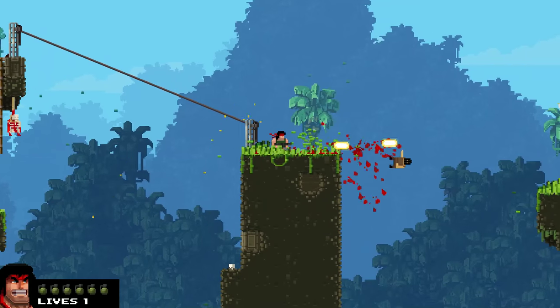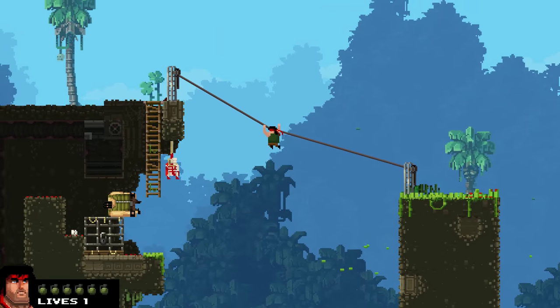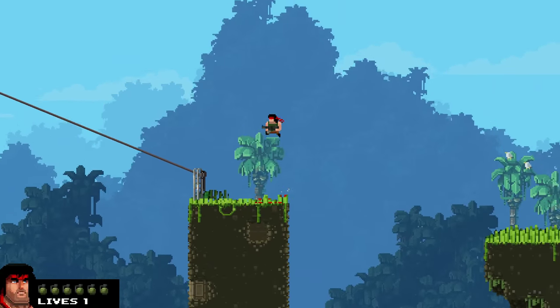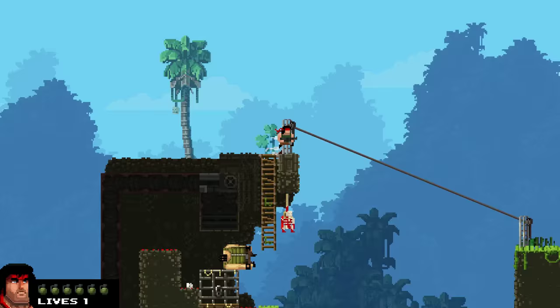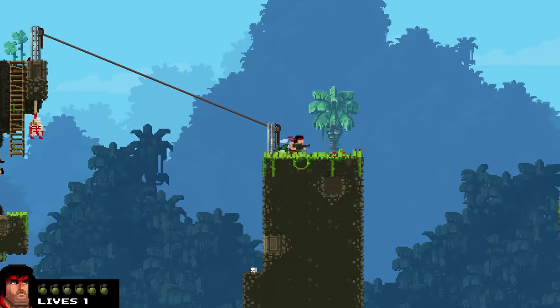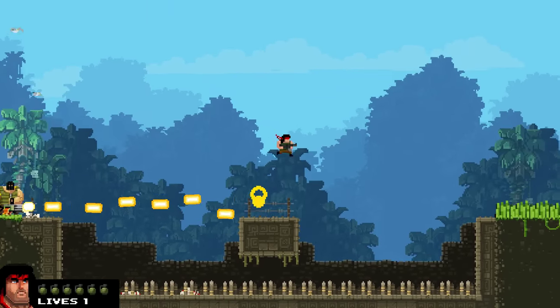Now, first couple times you're going to do this, you want to kind of come down and kill the guy that's in that grass. What you're going to want to do is come down and dash right away. You can kind of do this a few times to get yourself used to it.